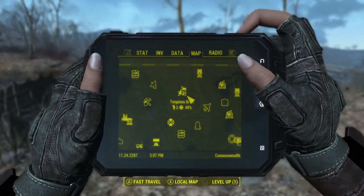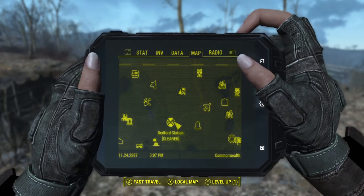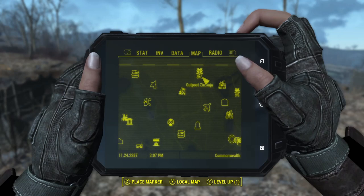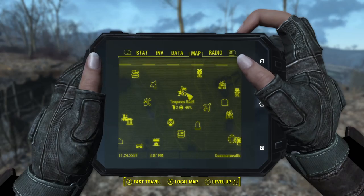We're here at 10 Pines Bluff. It's around this area — Bedford Station, the USAF Satellite Station Outpost is in on Zemanja, all that stuff. You probably know where 10 Pines Bluff is, but just in case: way over here is the Museum of Freedom, and it's right up here.